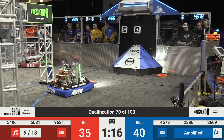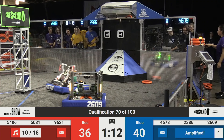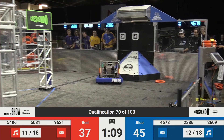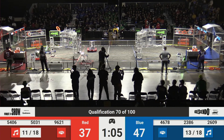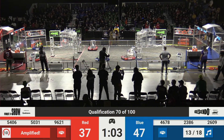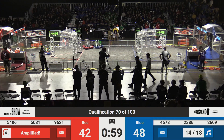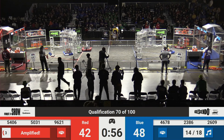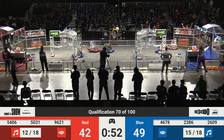A little bit short there — they're going to try and pick it up and try again. The score right now: 40 for Blue, 36 for Red. Now 37 as they drop one of those notes in the amp. Two in the amp on the Red side, so they're going up high to that amplified speaker now. Celtex with another score. The Trojans 23-86 on the Blue side, trying to get another one into the amp.